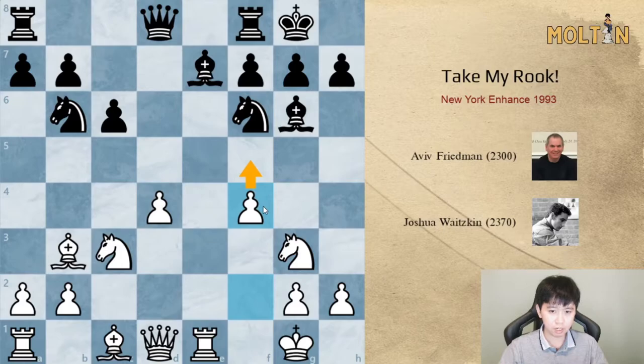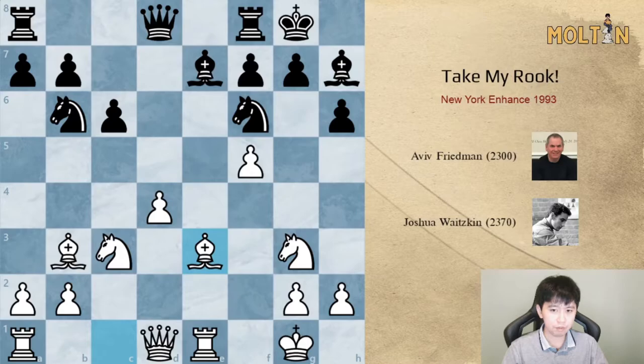The idea is to shut the bishop out of the game with pawn to f5 next, which would also trap the bishop — so black should play pawn to h6. Bishop d6 was also another possibility. White's idea is to go f5, bishop h7, bishop e3, and then we want to go queen f3 next, but we just want to make sure the d4 pawn is well guarded.